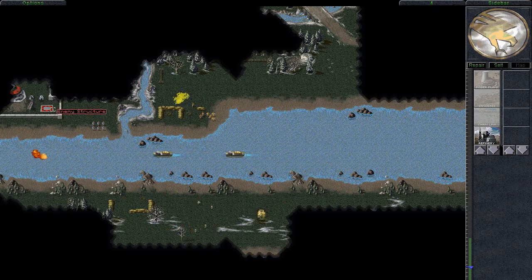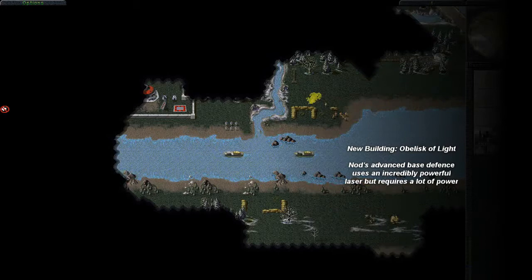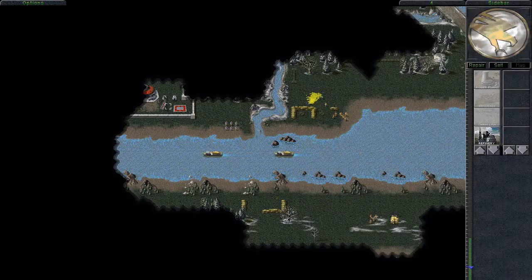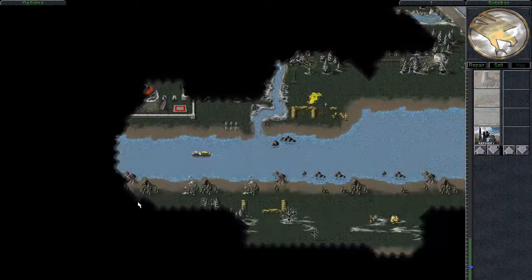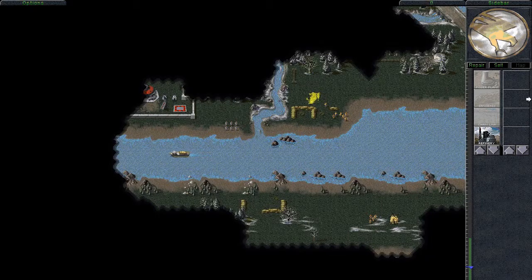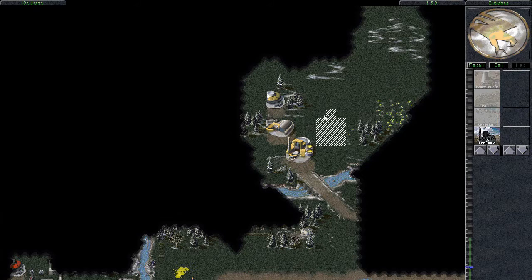Wait a second — oh my god, it's the Obelisk of Light. It is Nod's brand new technology, high-tech base defense. You'll see it absolutely devastates these gunboats. They don't have a chance of getting by while this thing is standing. So if we're going to secure this vital supply link, we need to wipe out that base and indeed wipe out the Obelisk of Light.